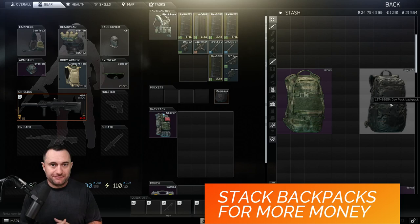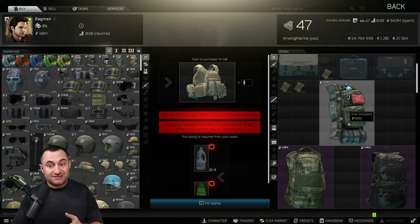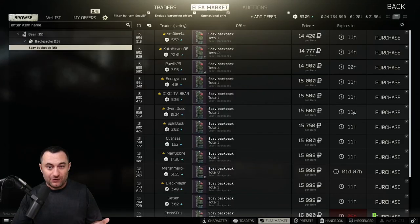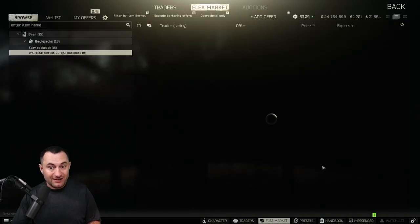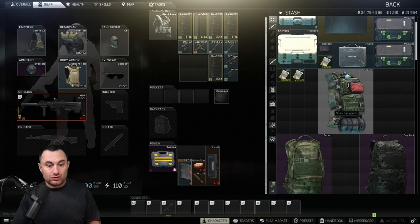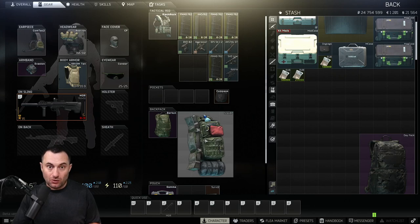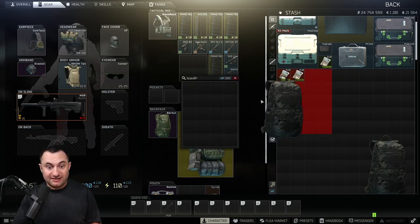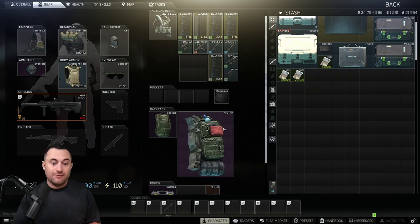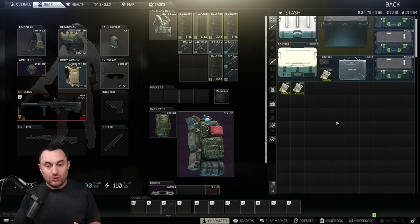Tip three is simpler but just as important, especially if you're struggling for money. Recruit day packs and scav backpacks all sell for decent money — scav backpacks go for 14,000 to 15,000 rubles, and Brokuts push 20,000. So when you kill scavs and find their backpacks, fill them up and put them in your inventory. If you then find another day pack, put it inside the scav backpack. Stacking bags like this gets you much more money out of a raid without needing any extra inventory slots.